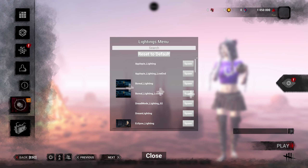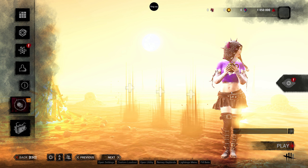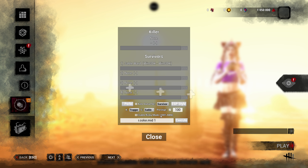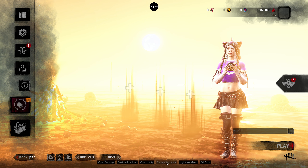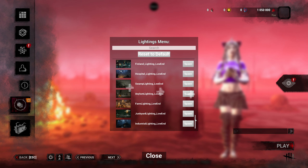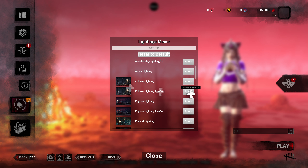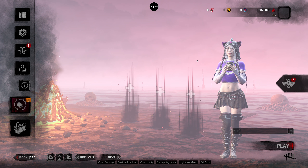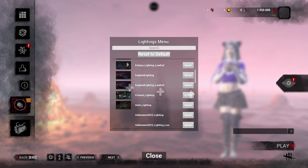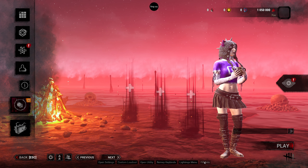The lighting menu will change your lighting. One that I find really cool is the farm lighting — it doesn't always work on every map. Right now everything looks overly bright because we are in the blood moon with a special background, so things are brighter than normal. You can put this back to default. There's also the bad ham preschool lighting, though colors aren't showing up properly right now because of the blood moon background. Play around with the lighting menu if you like.